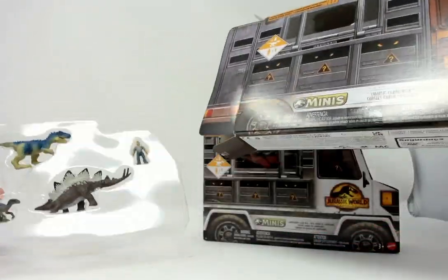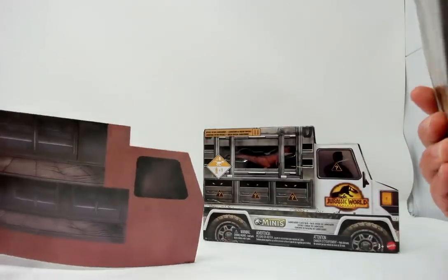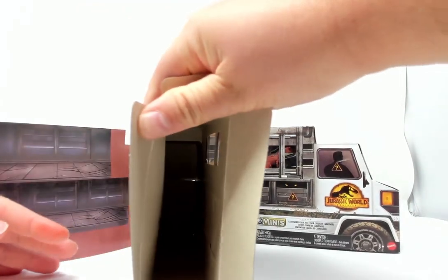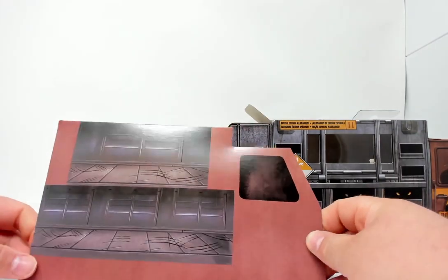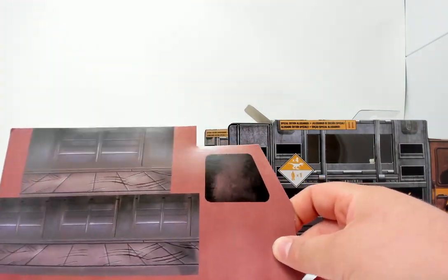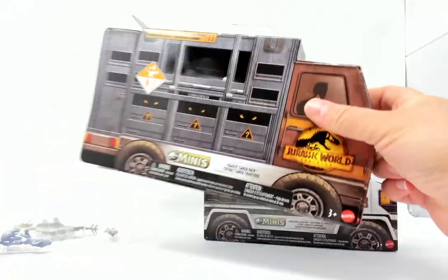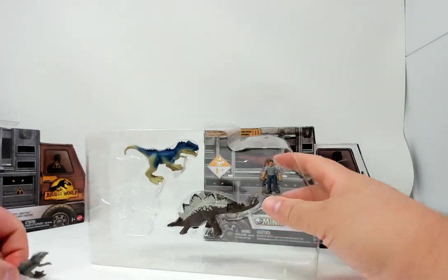Opening up the container — we have a dino that fell out. The box is empty, as you can see. There is an insert that looks like the cargo container — empty containers. We'll put that back in and have a look at the dinos inside.